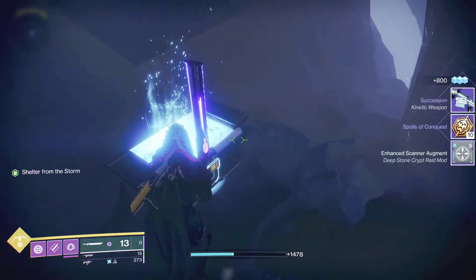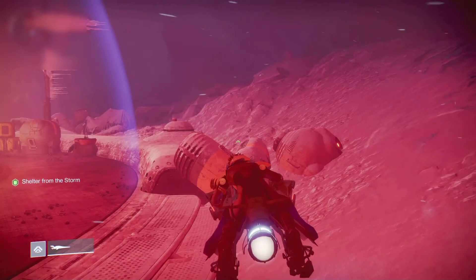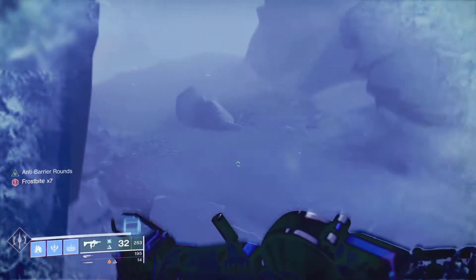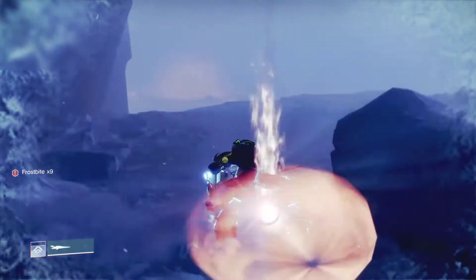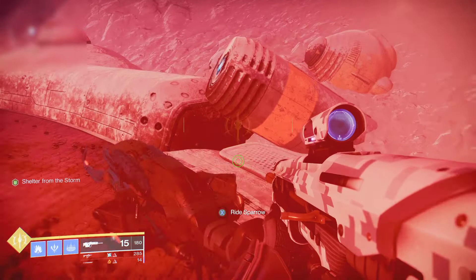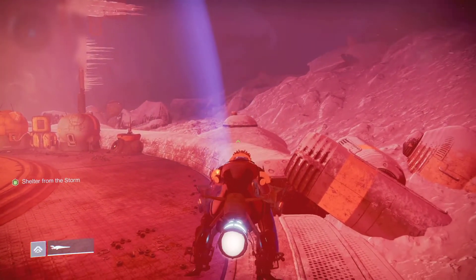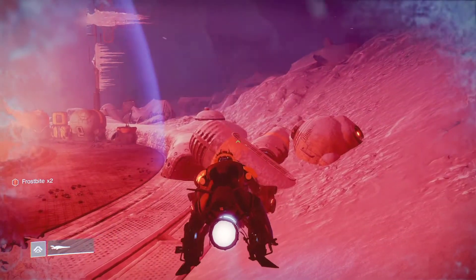Yes, you can do this all by yourself. To get to the first encounter, there is a mechanic called 'shelter from the storm' that you will need in order not to freeze to death from frostbite. Basically, you have to go from protection shelter bubble to protection shelter bubble in order to survive. As of the making of this video, there is a way to do this with no worries — just spawn your sparrow outside the edge of the bubble.